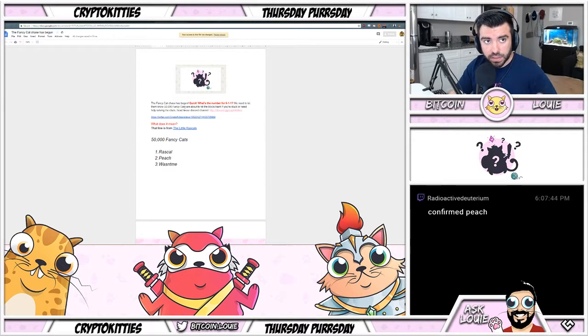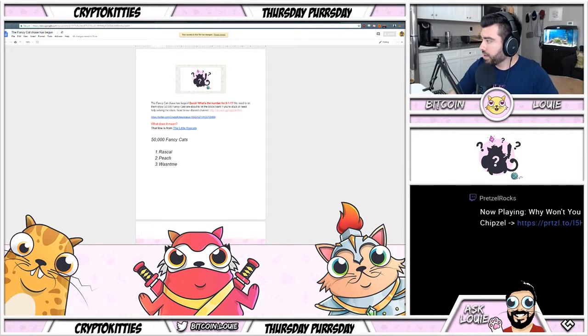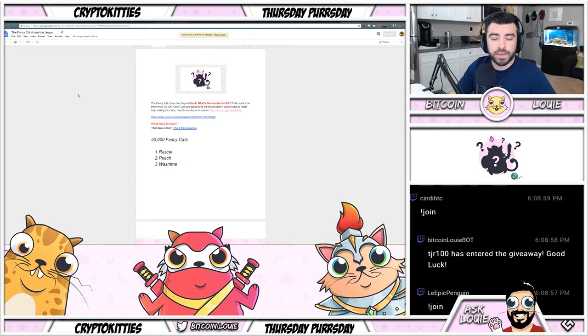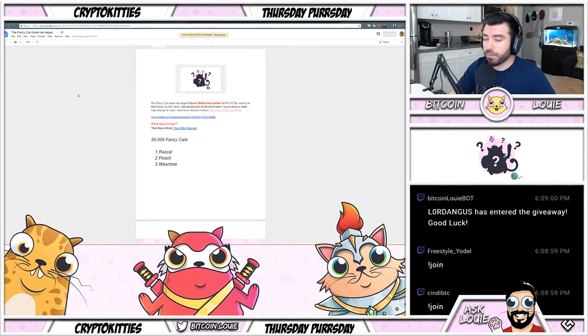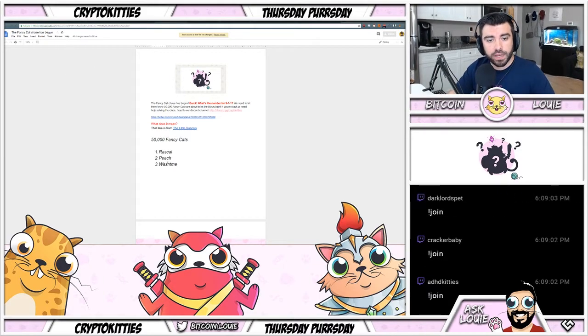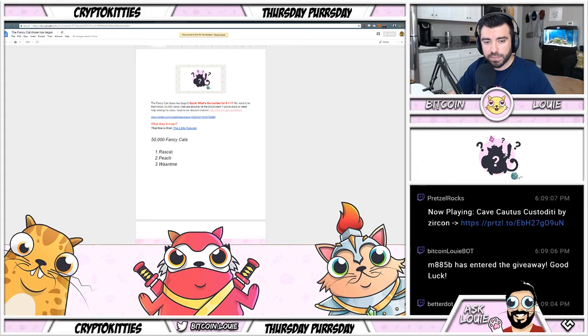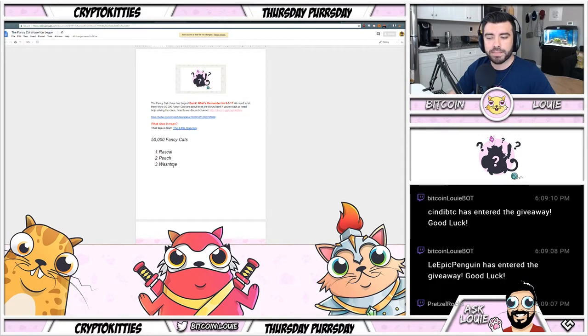It's time for giveaway number two! I'm still going to continue making my cats while we open up the giveaway. The prize is opening up in chat — Rascal, Peach, It Wasn't Me. If you guys are playing for the first time, I recommend getting any generation — even if they're one trait, get one cheap cat at Rascal, one cheap cat at Peach, one cheap cat at It Wasn't Me.